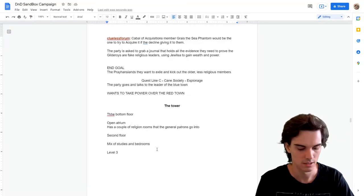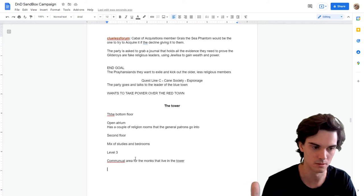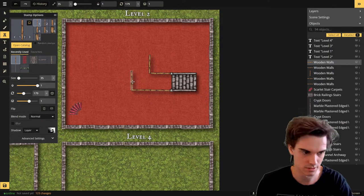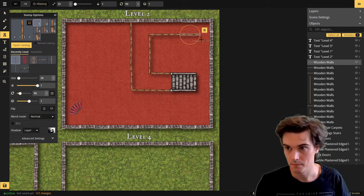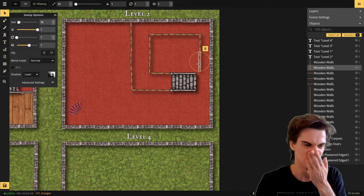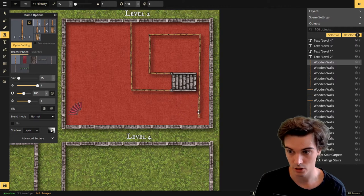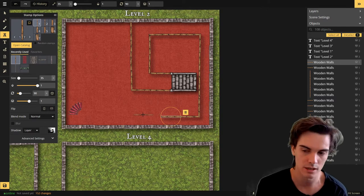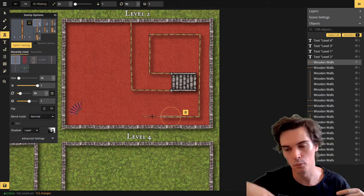Level 2 would be the monk quarters for the general monks, level 3 would be the common area and kitchen, and level 4 would be where the elite religious oligarchs of the town reside — a highly restricted area. For level 2, I decided to make it a little bit of a maze for the party to weave through. In-game, the party don't know where the stairs are and need to find them to make their way up the tower. The various rooms all have a variety of obstacles and loot, and while exploring might be worth their time, the building is fairly populated and walking around it is no easy task.